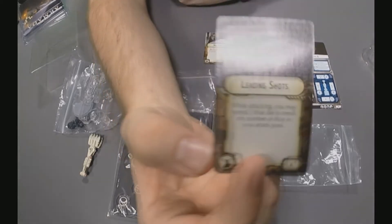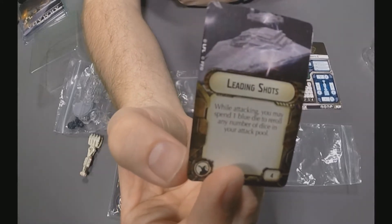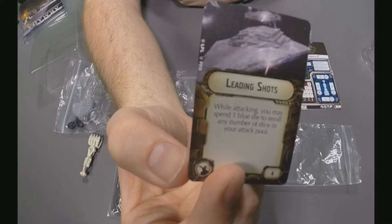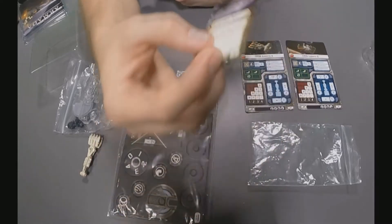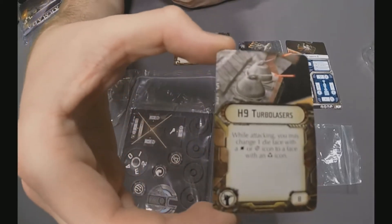Next up we have the Leading Shot ion upgrade, which while attacking allows you to spend one blue die to re-roll any number of dice in your attack pool. It's definitely a decent upgrade — again, only four points. Especially for rolling reds that have a chance to miss, you can spend one of those misses to re-roll.